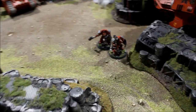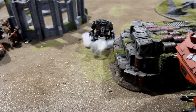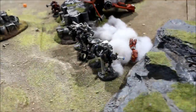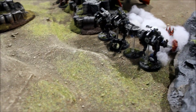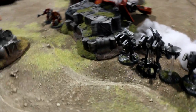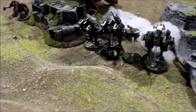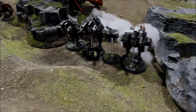Assault Terminators ran six inches, closing in on the flank. Death Company also closed in six. In the Blood Angel assault phase, the Crisis suits picked off two Blood Angels as they charged in, leaving two. The Sergeant issued a challenge to my Commander — the Commander made two saves then hit him back and he died. The last Blood Angel was killed by the other Crisis suit. A total wipeout — Crisis suits won the combat and consolidated four inches, freeing up that team.